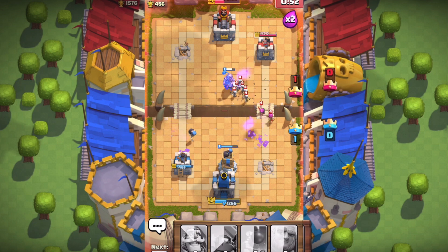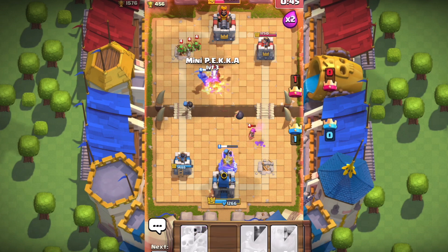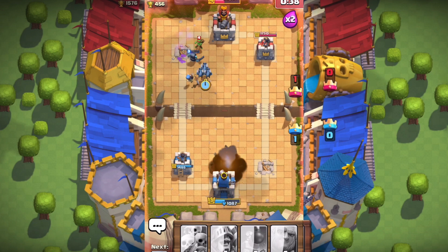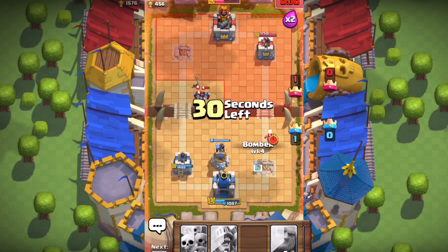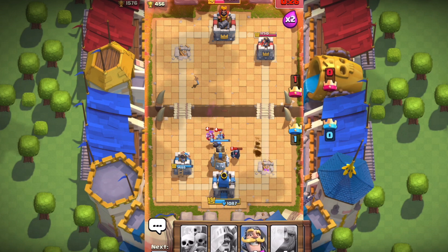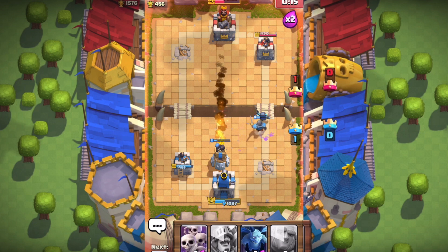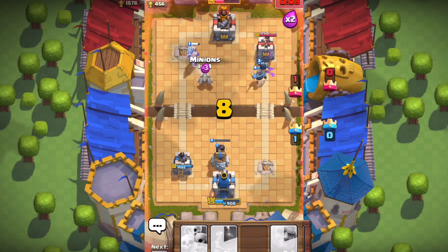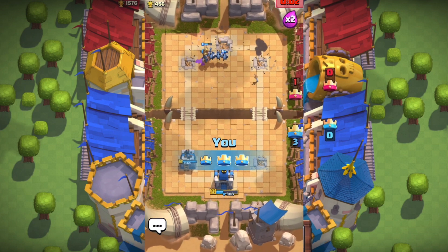Sixty seconds remaining — double elixir again, this is overtime. Sending in a Knight, but he gets taken out by Skeletons. The opponent has almost taken out my main tower and is sending in Fireballs to chip away health. I'm deploying another Bomb Tower to take out his attacking troops. As soon as the Prince loads I'll use him at the top to go for three crowns. Fourteen seconds remaining — sending in the level one Prince and Minions. He gets that last tower with two seconds remaining to clutch it out!